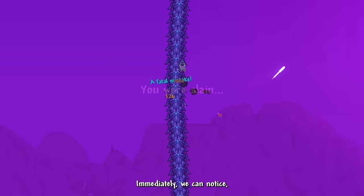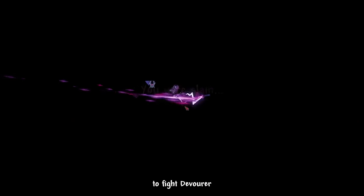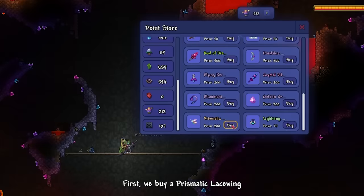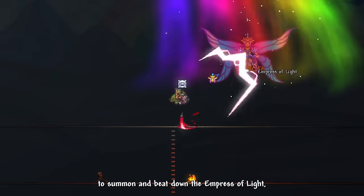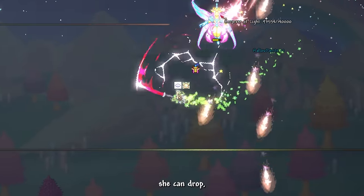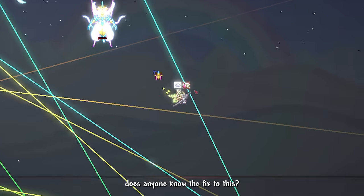Immediately I notice I'm struggling really bad fighting Devourer. We are definitely not ready yet. I think we should upgrade our mobility accessories first. I buy a Prismatic Lacewing from the Point Shop mod, then go to the Hallowed Biome to summon and beat down the Empress of Light for the Soaring Insignia accessory — though she's doing that weird lighting bug again. It only took a few seconds to beat her.